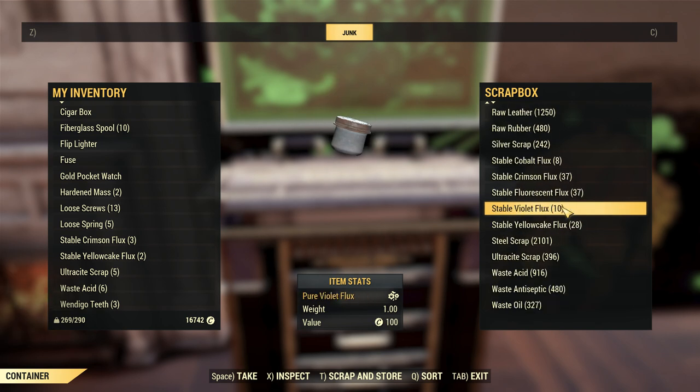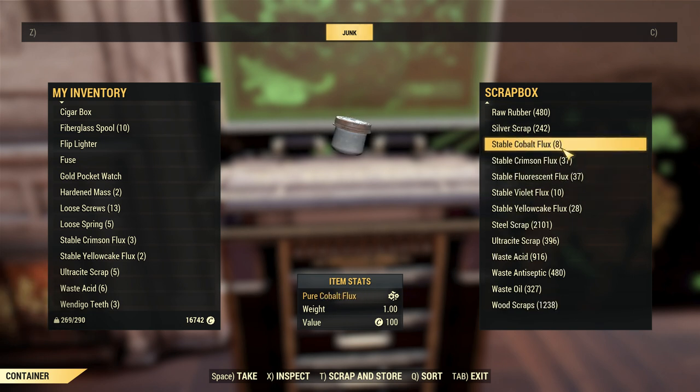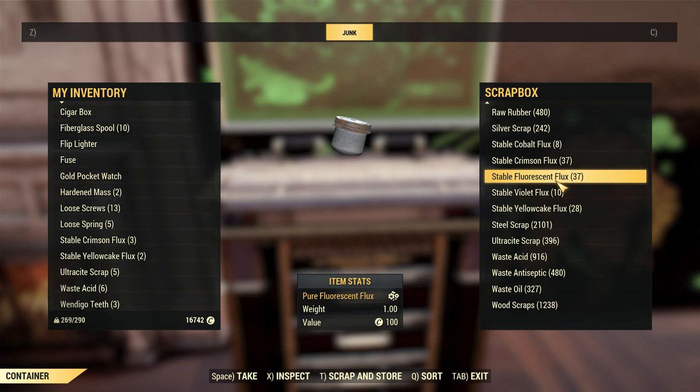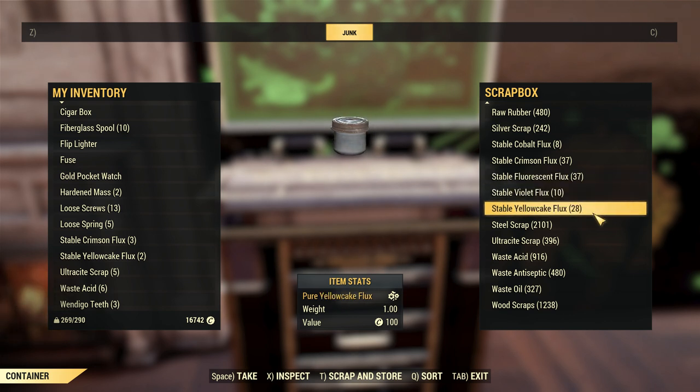Just from doing this over the past two days — and I really didn't even do it too heavy, only about 20 minutes and maybe 30 minutes before this video — I ended up getting 8 cobalt flux, 37 crimson, 37 fluorescent, 10 violet, and 28 yellowcake. That is super solid off of just two days and not even a whole lot of time. If I were to spend an entire hour in each zone, I could be pushing maybe 50s to 70s, and if you do this for like a week you could be pushing hundreds of flux.